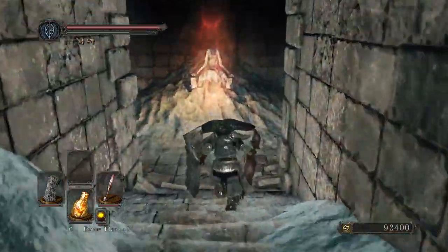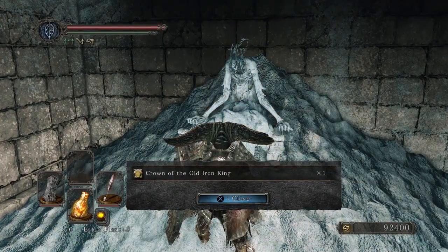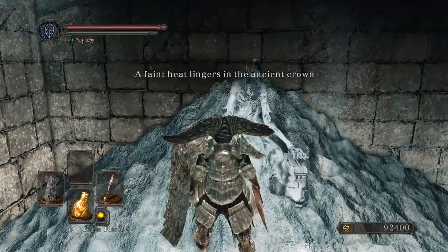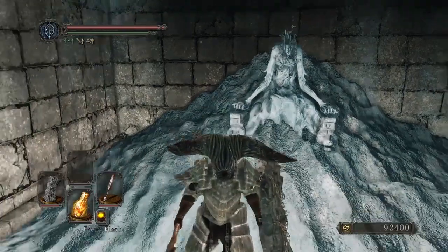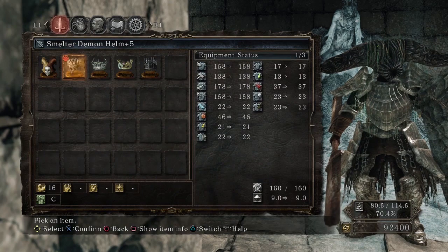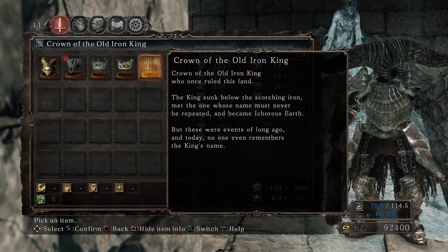And now we go in — Crown of the Old Iron King. 'A faint heat lingers in the ancient crown. Crown of the Old Iron King, who once ruled this land. The king sunk below the scorching iron, met the one whose name must never be repeated, and became Icarus. But these were events of long ago, and today no one even remembers the king's name.'